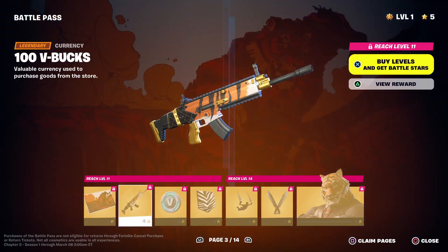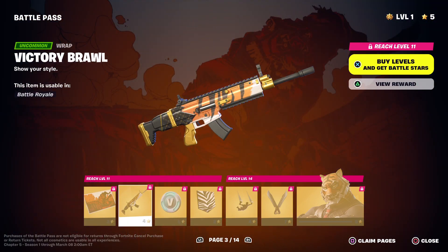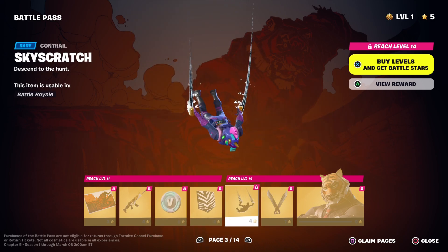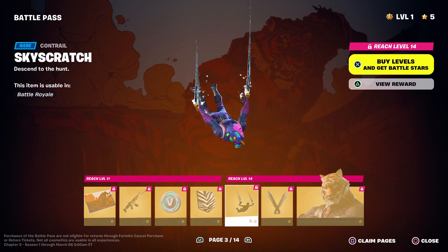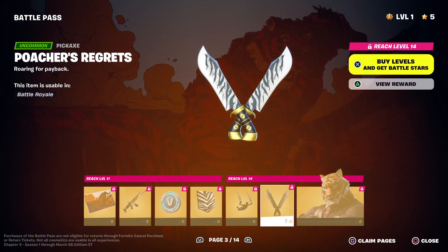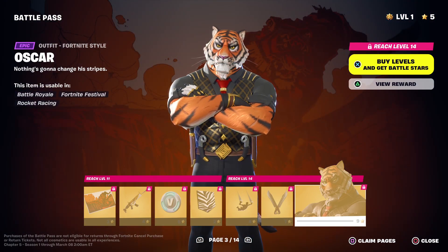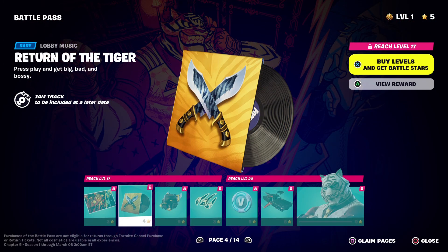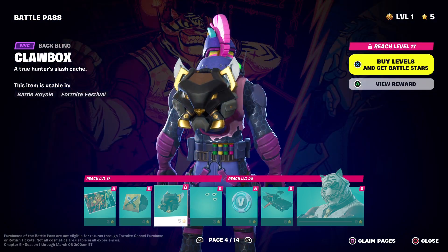Next up we have Oscar, along with his Victory Brawl Gun Wrap — that looks like a new weapon. We have the Sky Scratch Contrail, his Poacher's Regret pickaxes, along with his outfit — at least the first style for it. We have Return of the Tiger, which is pretty cool. We have the Claw Box, which looks very nice.